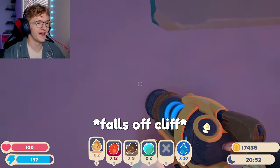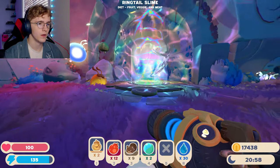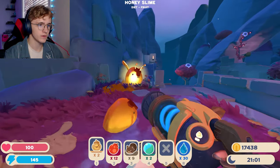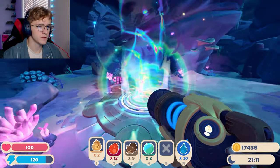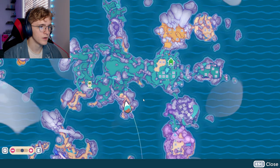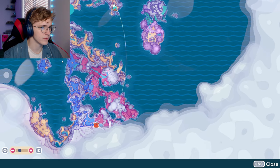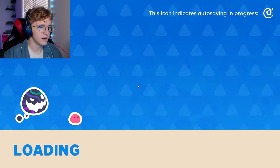Welcome back to Slime Rancher, this is episode eight. In the last episode we found a teleporter, so I'm just gonna go ahead and jump into it. Oh, it's just a second teleporter — that's actually super useful! I can get here way faster without going across all that. Fantastic, but that's not super important right now.